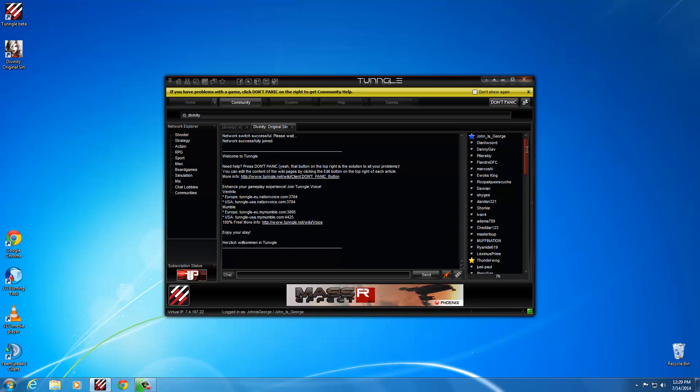So we're in the network now. Over on the right here, we can see all the players that are in Tungle. If you're seeing red X's next to most of these players, you probably need to port forward and open your Tungle port. By default, the Tungle port is UDP 11155, so you'll probably have to port forward that on your router if you plan on hosting.